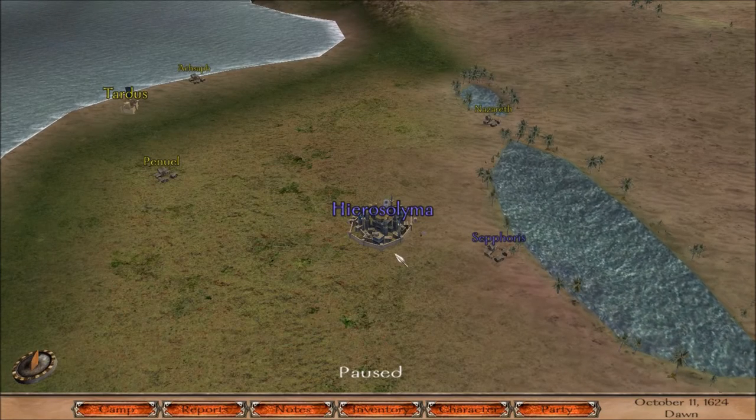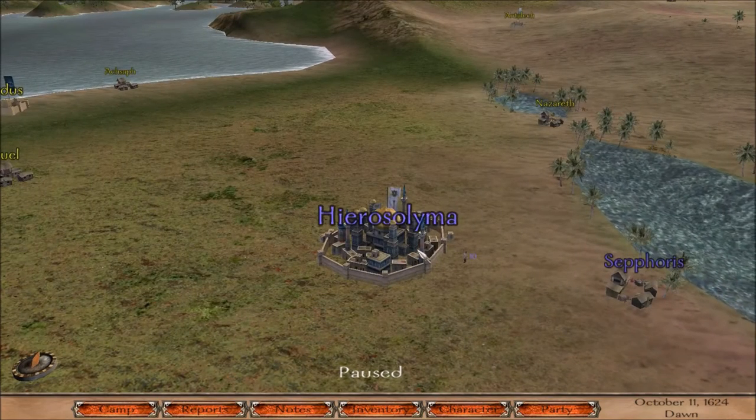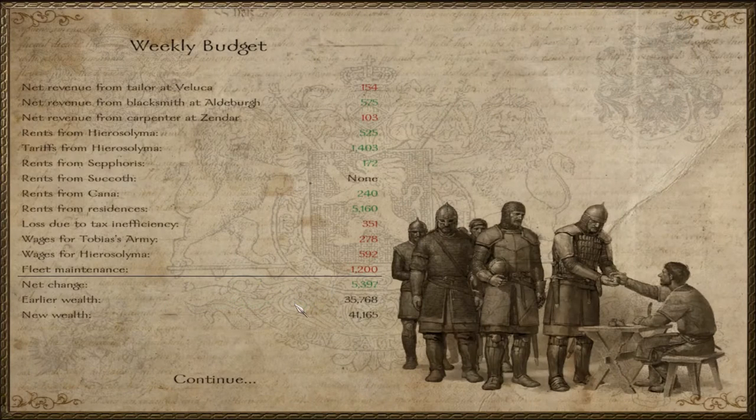I have decided that before we have a look at the management, I want to go over my personal budget report here because that just came in and I kind of want to show you how much money I've been making. So I went to my blacksmith and picked up my tools. The blacksmith will make a little bit more money now. Not sure why the tailor and carpenter are doing that bad. We're getting a little bit of rents and tariffs, but we're not actually getting the tax.